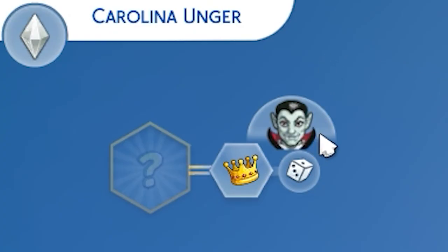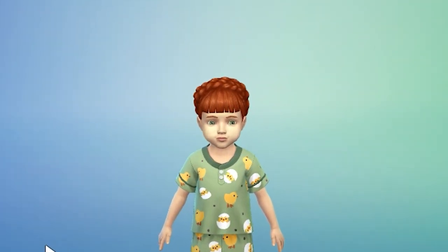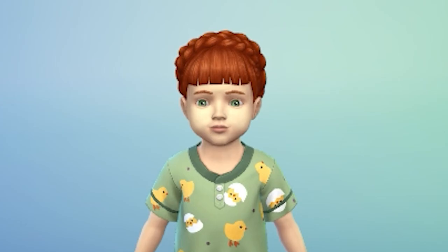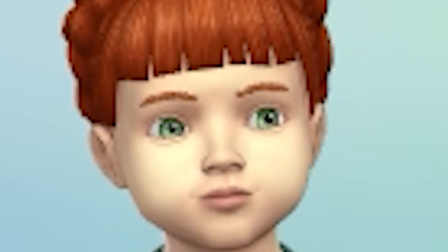You'll see this vampire symbol above their traits if they are a vampire. If they're not, you're going to have to either try again for another baby or accept the fact that you're going to need to find a vampire later on to make your sim a vampire. Mind you, you can only do that when they're a teenager, young adult, adult, or elder. So you will have to go through childhood with a normal sim. But that's okay.